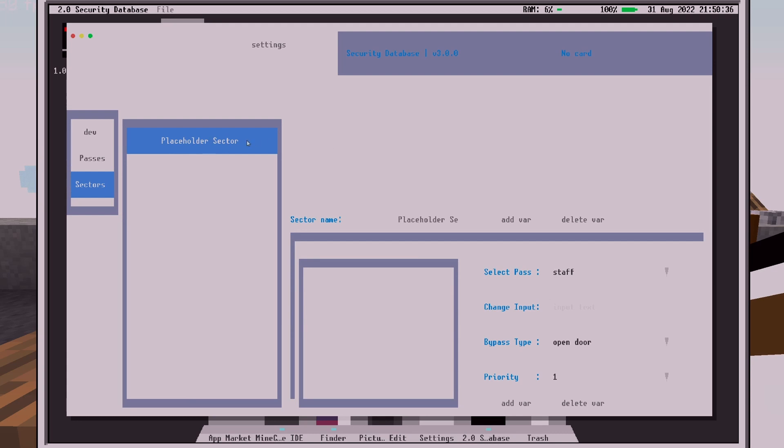Here's the one sector — the placeholder sector. It's not fixed yet because you can't update it right now. But you can add sectors like that. I think I forgot to make it update, but it will update the name.